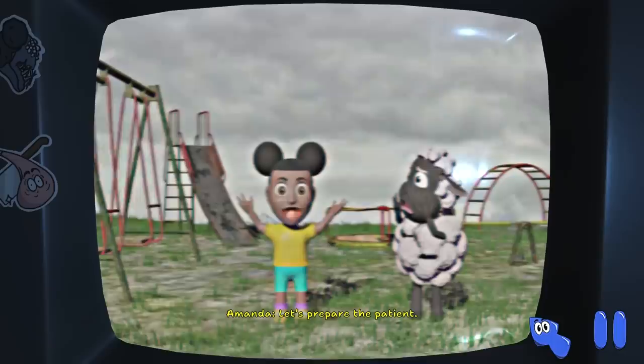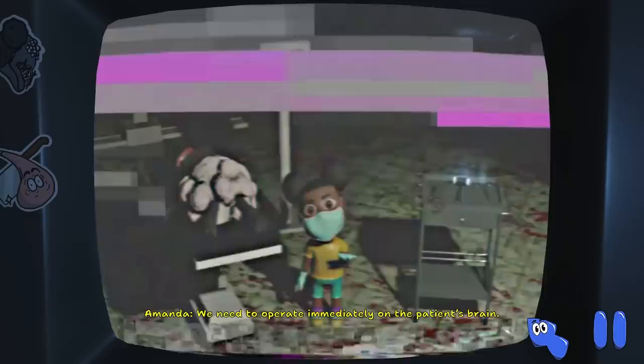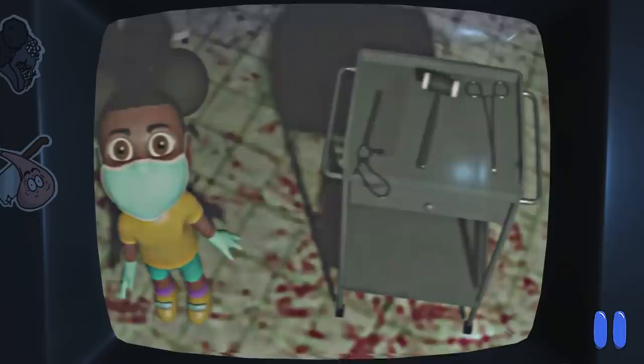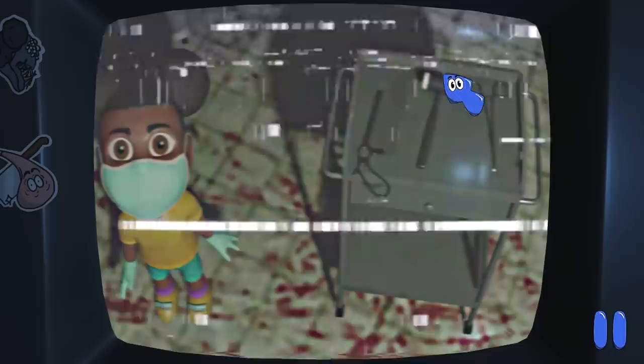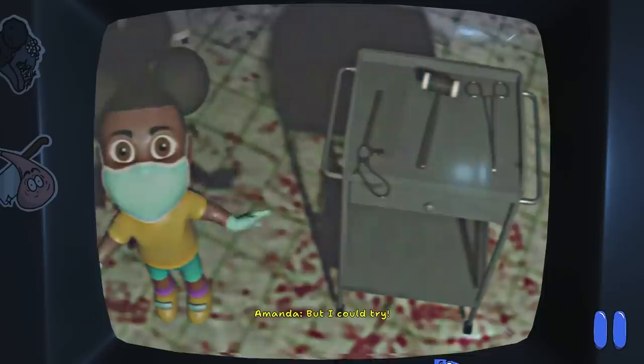Her face went contorted. We need to operate immediately on the patient's brain. She's operating on him! What tools should we use to fix Wooly's head? The saw, the hammer, or the forceps? I don't want to play this anymore. I'm guessing we're going to saw? Probably safer than bashing it open. Things could get really messy. Let's click the forceps. That looks hard to use but I could try. I tricked you! We're going to use all three!